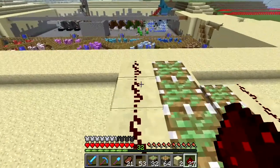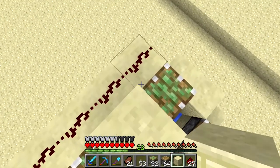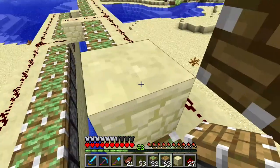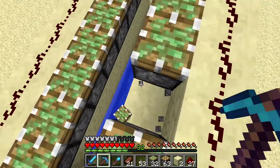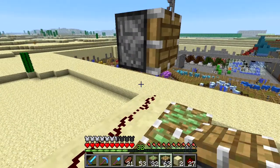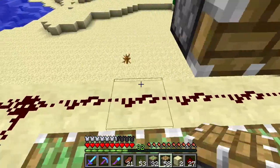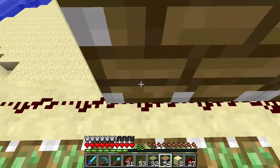On top of that redstone — just like that. And then everywhere where you've got a sticky piston facing up, you'll have a regular piston facing out. So it's going to be another 32 pistons. Same way over here.